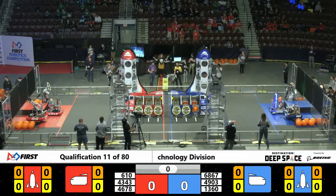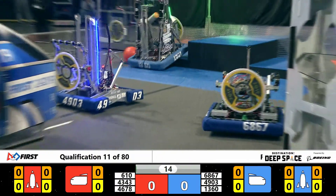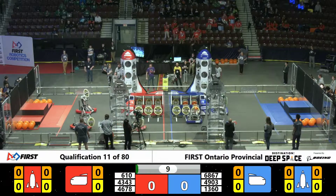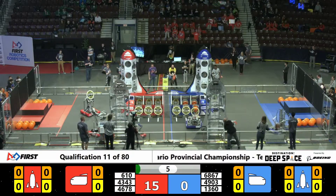Three, two, one, go! Off and running, teams are leaving that HAB platform quickly. Mustangs trying to go for a hatch panel, as well as Panthera Tech on the blue side. They look to have gotten two.